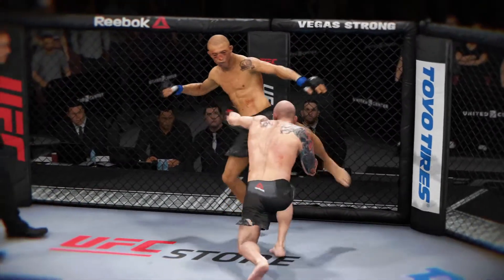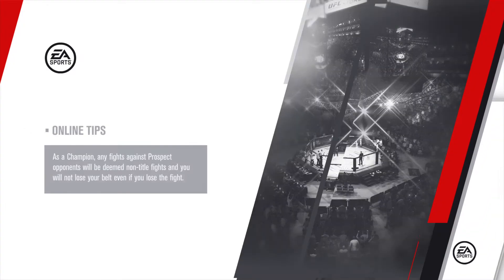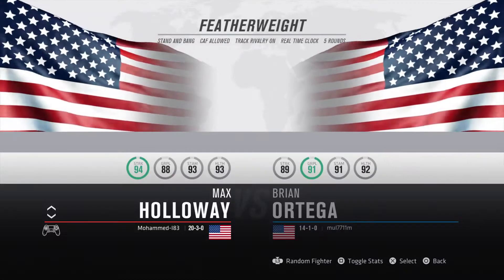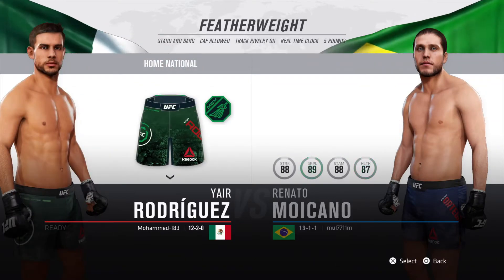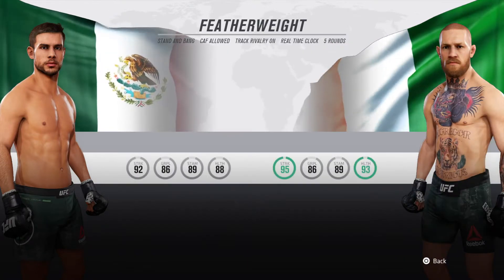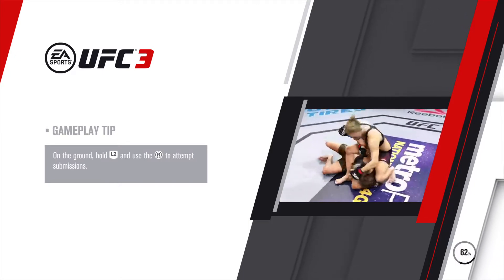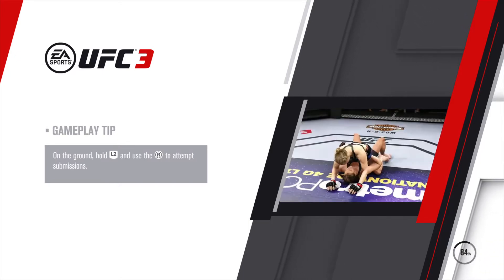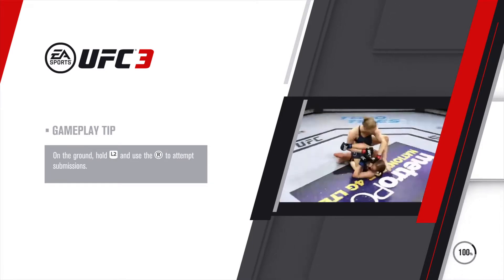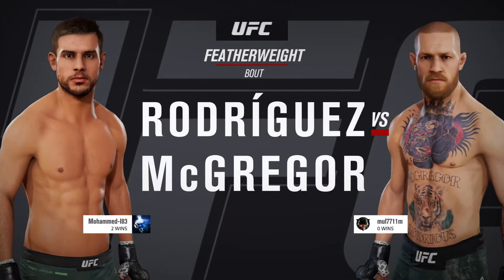And here's the end. Coming up next, we get to a featherweight tilt between Yair Rodriguez and Conor McGregor.